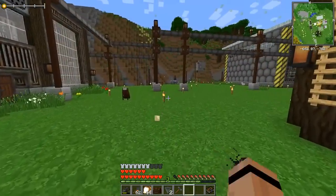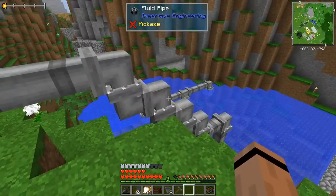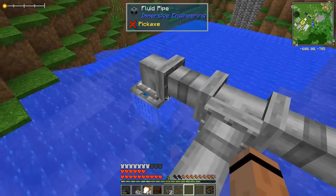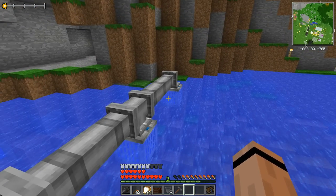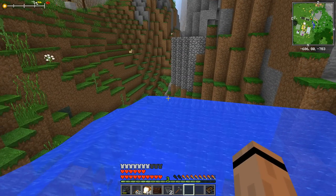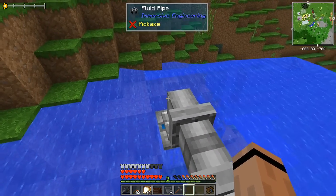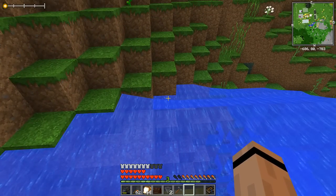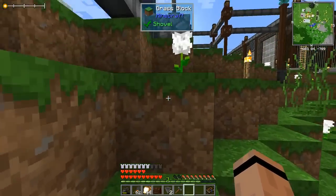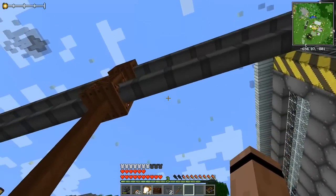I wanted you to take a look at what I've learned overnight. Over here by our river, I learned more about this fluid outlet thing. I put three fluid outlets right here because they have a range — I'd guess maybe six or seven blocks in radius — and it can fill source blocks only out to that distance. It doesn't look like it made it all the way, so we're going to need a lot more pipe to get that done.